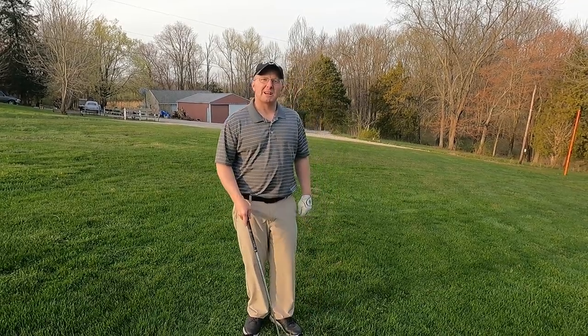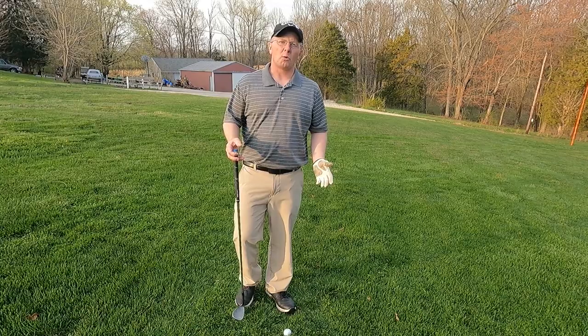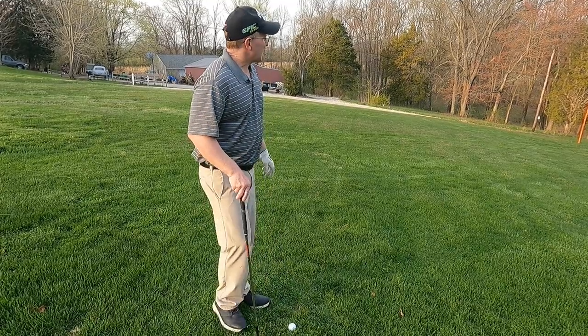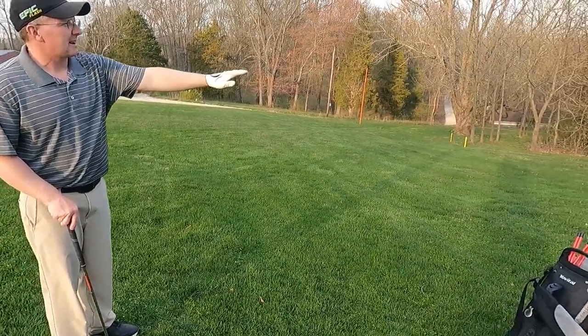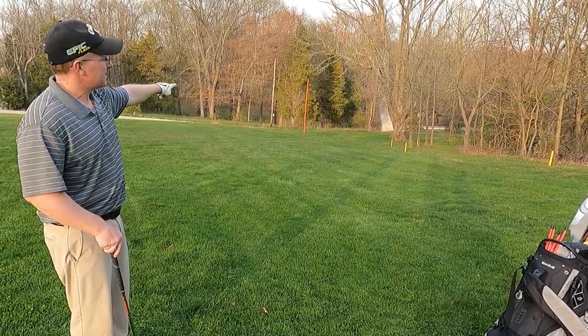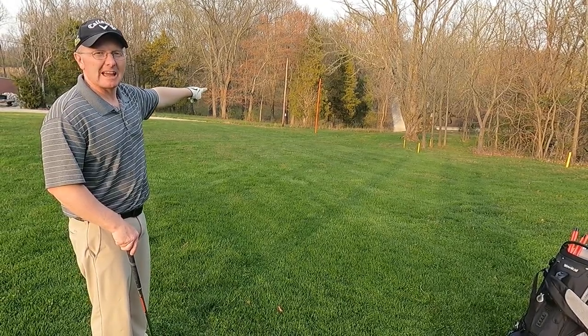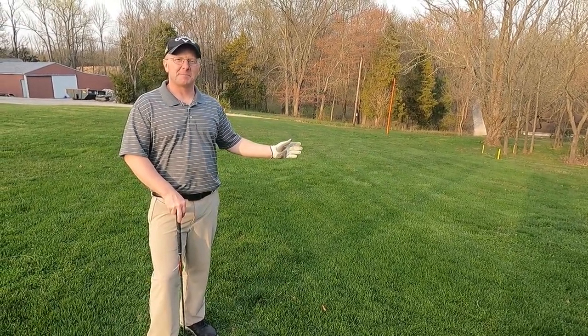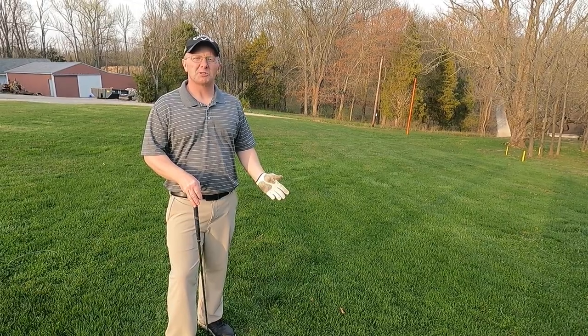Now let's get into the action. So yellow penalty areas — we see those on the golf course and the goal of this video is to educate you golfers on your options. I'm going to do a hypothetical situation. I've got my golf ball rested right here and I'm going to pretend I'm playing a par four and this is my tee shot. The ball is lying here with shot number one. We've got a yellow penalty area over here to my right and then an orange pole in the distance acting as my golf hole. I'm going to hit a shot into the yellow penalty area and then explain what your options are.